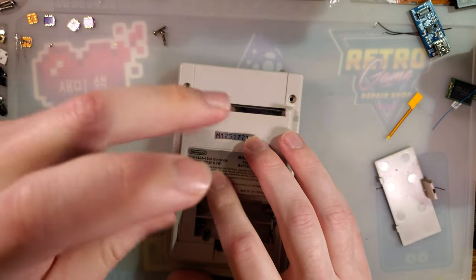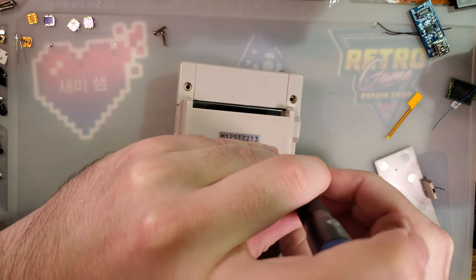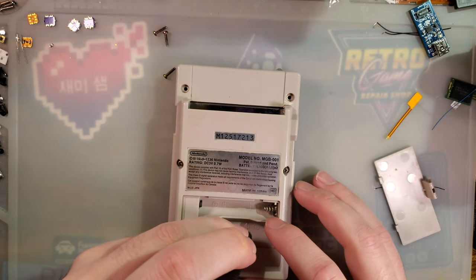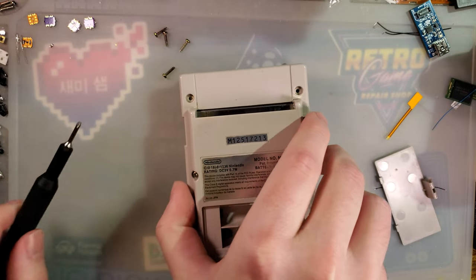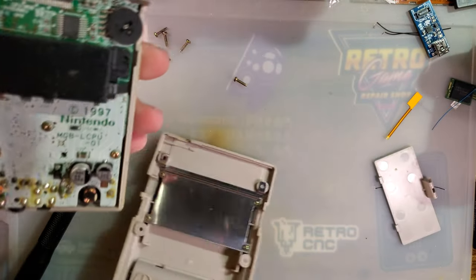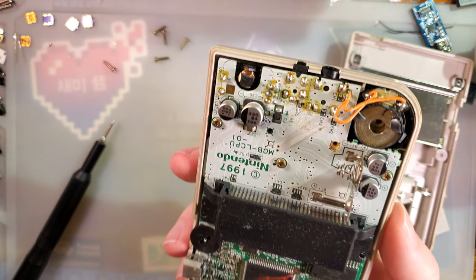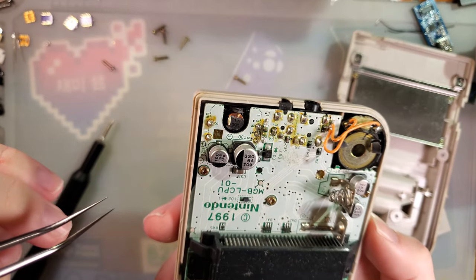Right off the hop, that screw was extremely loose, so we'll see. This is giving me the 'someone's been in here' vibes — not that there's anything wrong with that. I'm not so sure I'm comfortable with that rattling because if it's anything metallic, I don't want it to short. Nothing loose on the back. The board itself is pretty clean, got a little bit of dust, and I think I already see the problem. It looks like the toroid for the power converter is a little bit messed up.